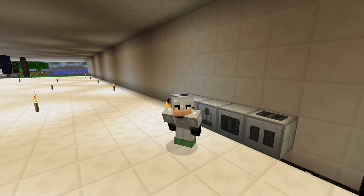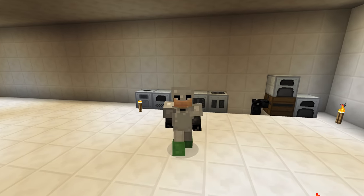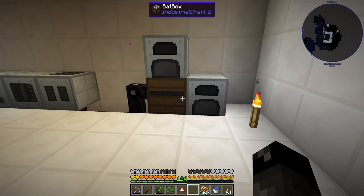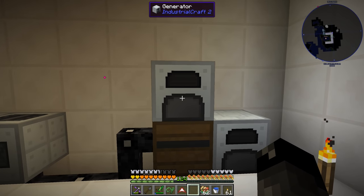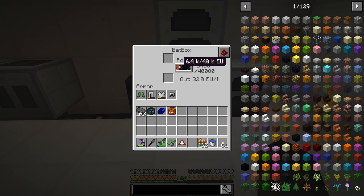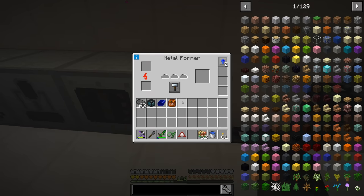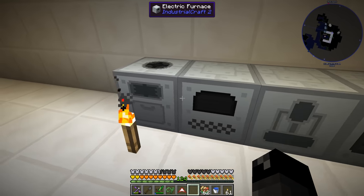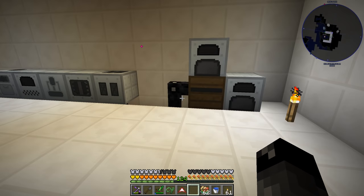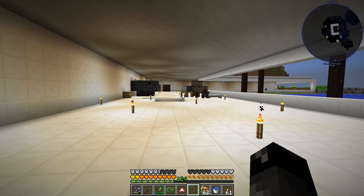What's up everybody, welcome back to another episode of Agmatica 2 Expert. So last episode we were messing around with some IC2 stuff, and I ended up making another generator and then I hooked up our battery - our bat box - to power our insulated tin cable that comes over and powers the rest of our machines. I've done that kind of off camera and got this all set up. So today I think we're going to take a step back from IC2.